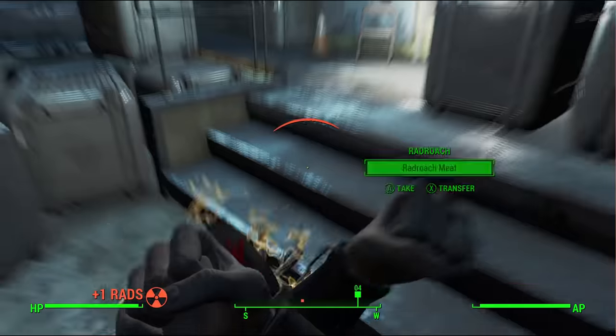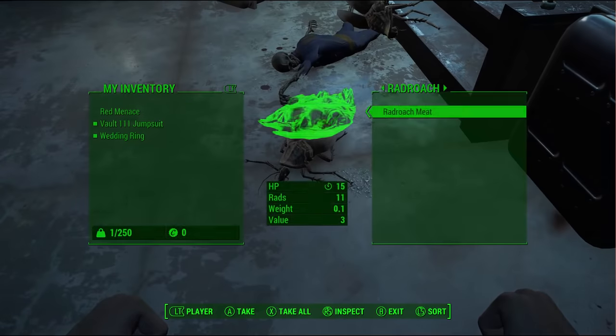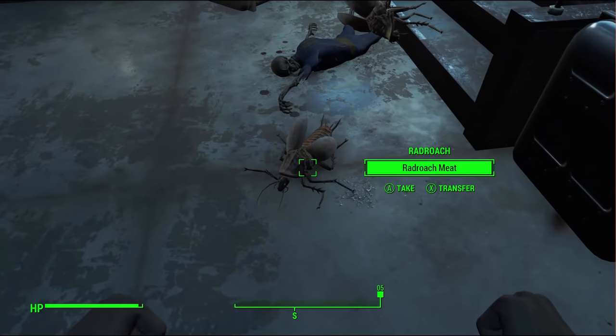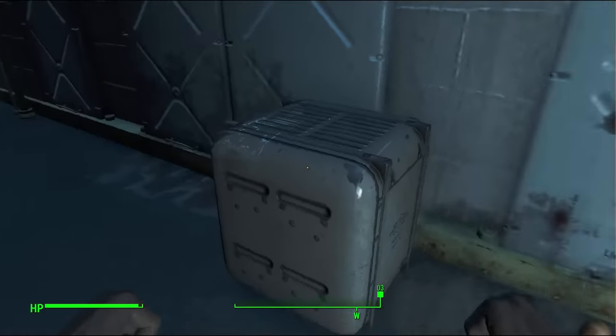How do I block LT? We can just one-hit these things. Transfer, what is that? Okay, that's kind of to take it, which I guess we can just press A. That's a nice little new inventory thing there.